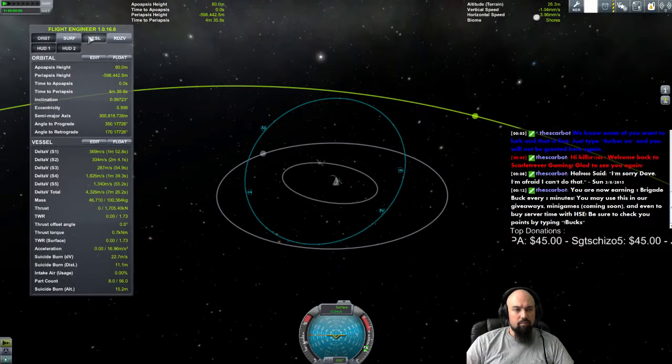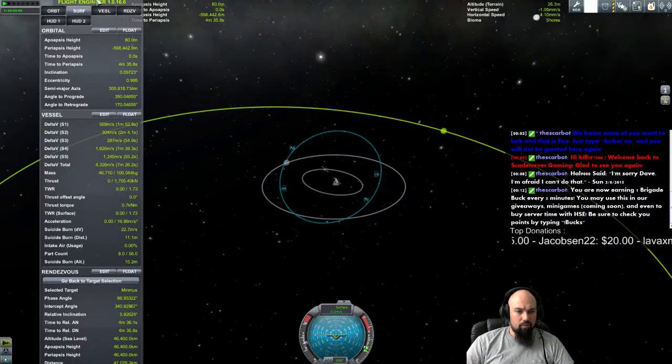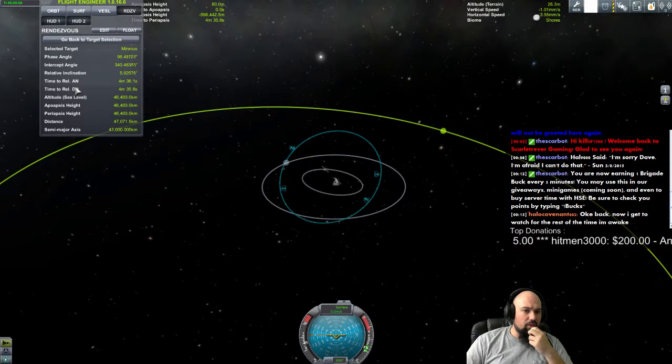Flight engineer doesn't give it to you yet. Okay, rendezvous. Select the target, phase angle, intercept angle, relative inclination — that's what I'm looking for. It should be something like 6. Yeah, it's 5.9. So 6 is good. Now where it says time to relative ascending node — does that mean if I waited here it's going to do it? No, it's not changing at all. I was thinking if I waited the orbit here we'd wait for that, but no.